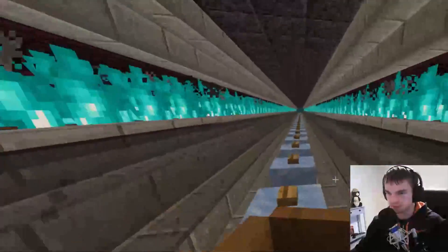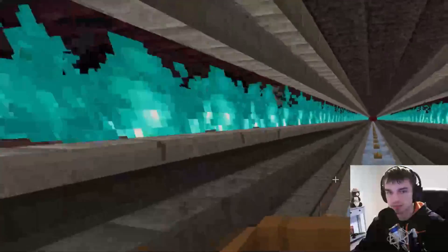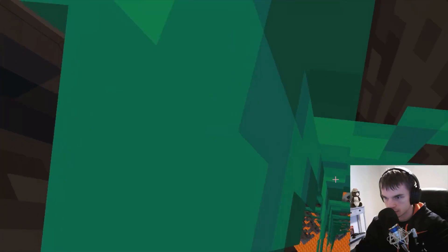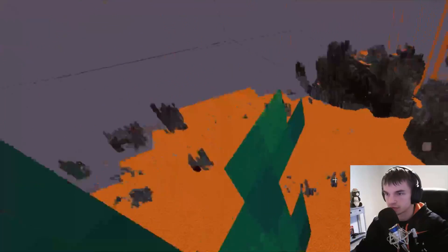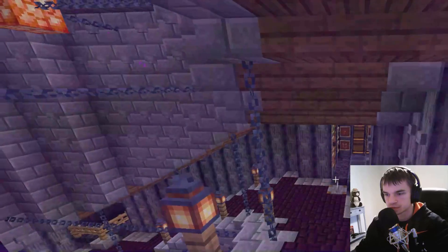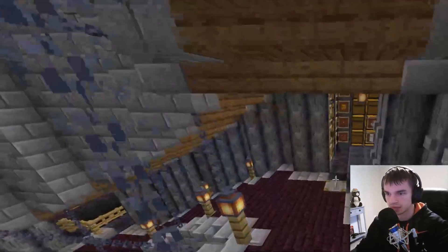We're going to the Basalt Delta, because the Basalt Delta is where magma cubes spawn — it's pretty much only magma cubes there. What we're gonna do is clear out a big area, probably over there, using basalt, and then we'll make the magma cube farm. I'll make sure nothing goes into the portal — because I've had a creeper go right in and blow up on the other side when I went through.